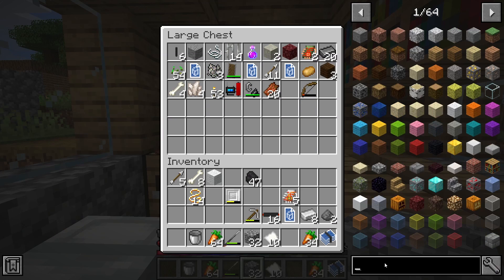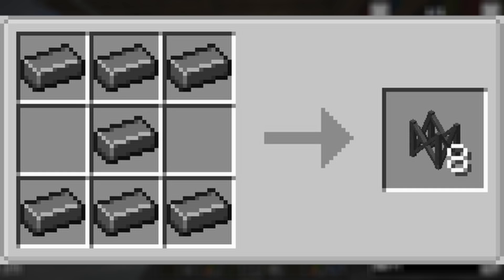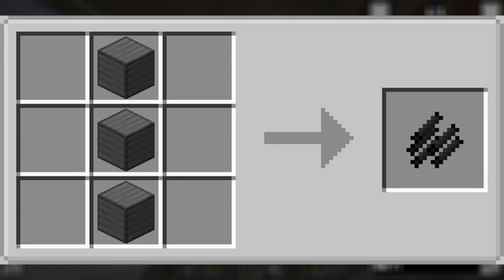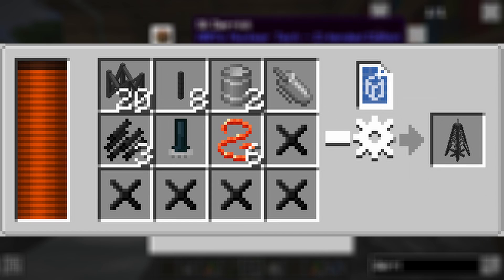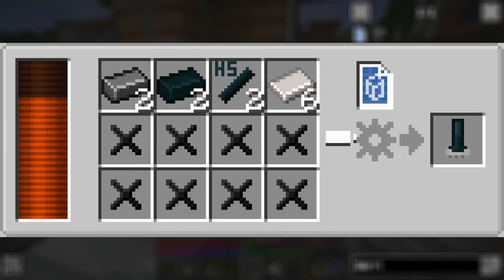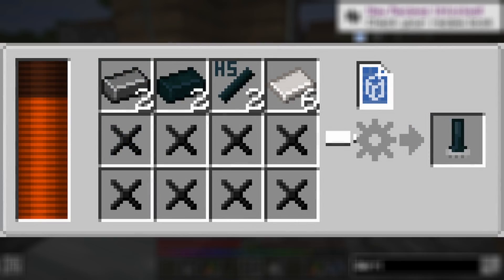The oil derrick is crafted in the assembly machine using 20 steel scaffolds (crafted with steel ingots), 8 steel beams, 2 steel tanks made with steel and titanium plates, 1 motor, 3 steel pipes crafted with 3 steel blocks, 6 red copper wires, and a titanium drill made with 2 steel ingots, 2 high-speed steel ingots, 2 high-speed steel bolts made with 2 high-speed steel ingots, and 6 titanium plates.